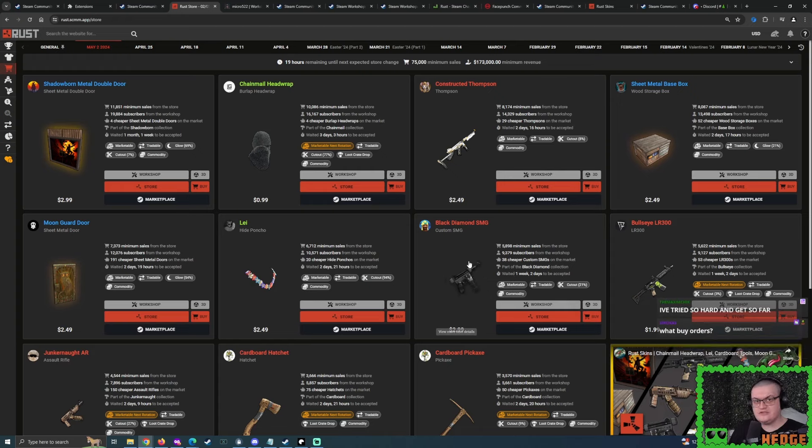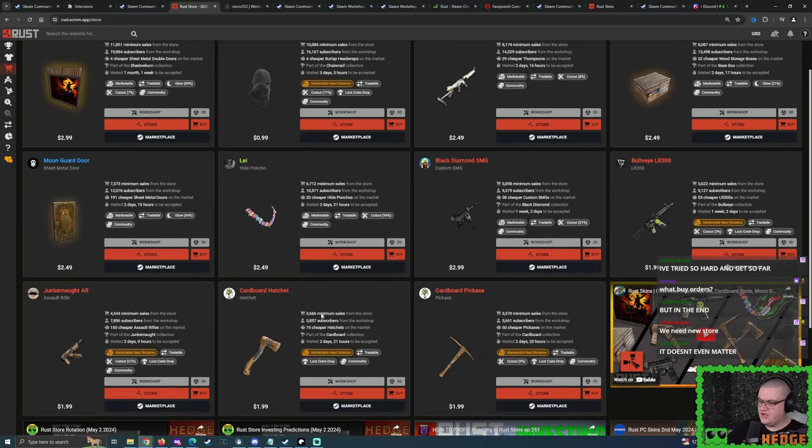We also have the regular skins — the skins that won't be appearing tonight — such as the Chainmail Headwrap, Bullseye LR300, the Junker Knot AR, and the Cardboard Tools.